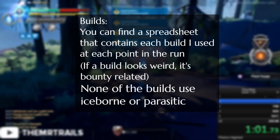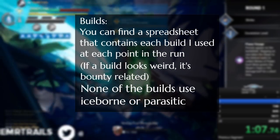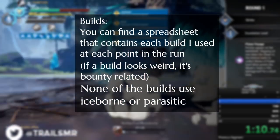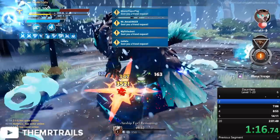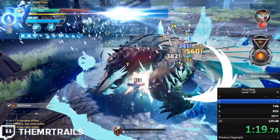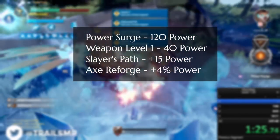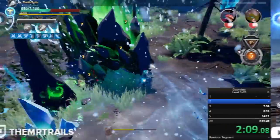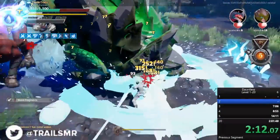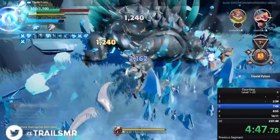In every single run I went for full offense — I never once equipped Parasitic or Iceborne. That's an advantage Escalation has as well: passive lifesteal and damage reduction without having to equip them into the build. This lifesteal passive has the same lifesteal as running Parasitic, which is usually enough. At level 1 on round 1 I kill a Shrike in about 16 seconds. I have 120 power from the power surge weapon, 40 power from my current weapon level, plus 15 power from the Slayer's Path upgrades, and plus 4% power from the 7 axe reforges. 1-to-13 Behemoths used to have around 300 power, but in the reforge system the Behemoth HP is paper even at level 1.